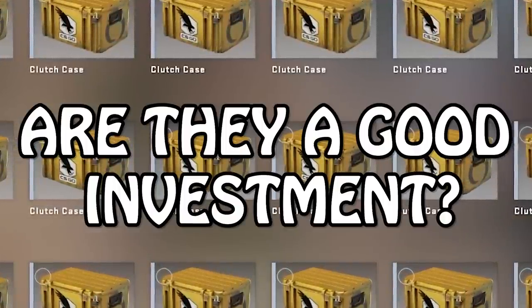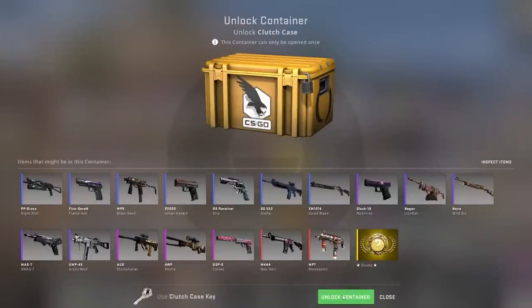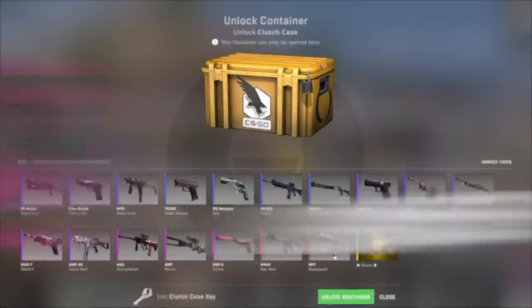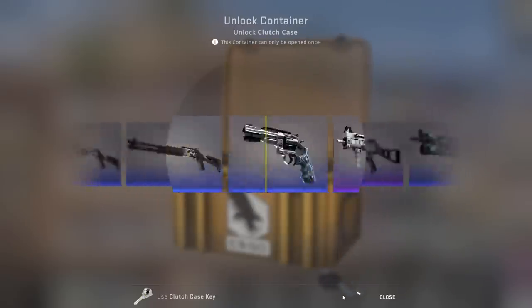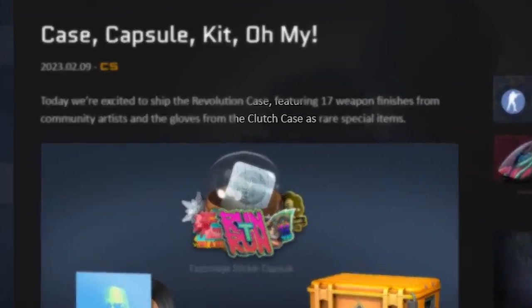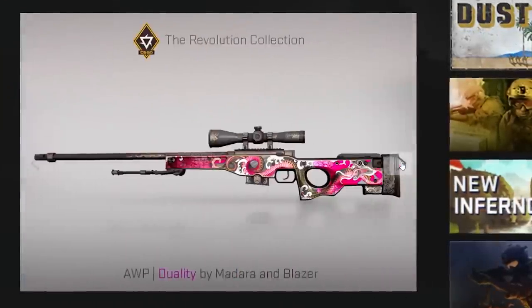Looking at them objectively, they've got a huge problem. The Clutch Case has this issue where its skins aren't that valuable, and all the interest in the case comes from its gloves — one of them, anyway. If you want to open these things, chances are you're after one of those.